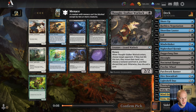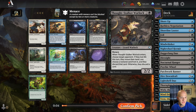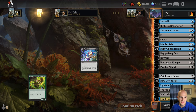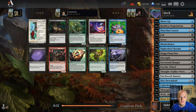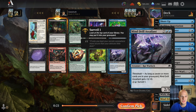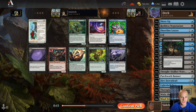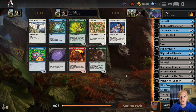Currently on 17Lands.com at the time of recording, Thought Stalker Warlock is the fourth best card in the entire set — I'm going to take it. There's a chance another card might be better synergistically, but I'll take it. Feed the Cycle — got our fourth removal spell, I'll take it. This is essentially a two-mana Murder with the upside of foraging instead of paying a third black.